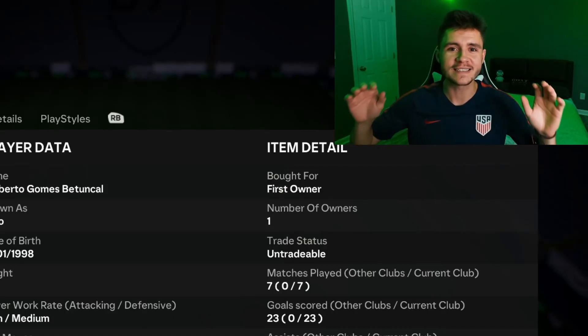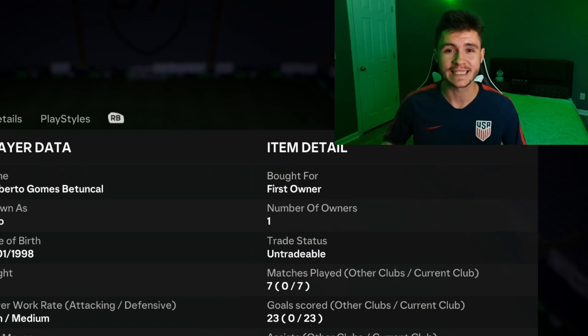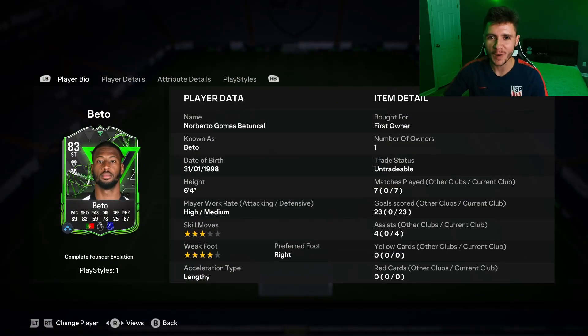Today boys I'm gonna go ahead and show you guys the evolved Beto card — you guys have to complete this card because he's absolutely insane. YouTube, what's going on man, it's your boy Bubai and welcome back to another video on the channel. I hope you guys are having an incredible day. In today's video we're gonna go ahead and check out the completely evolved Beto card — 83 rated striker as you guys can see on the screen right now.